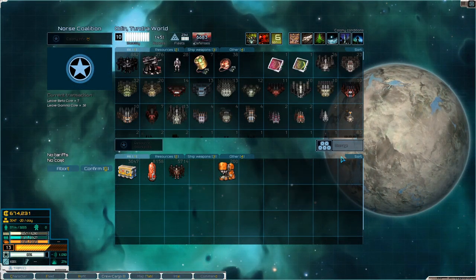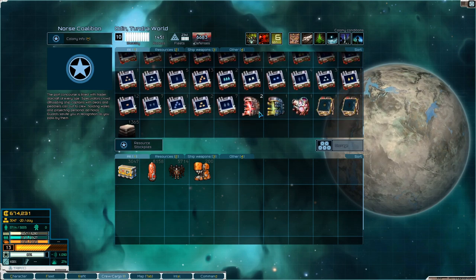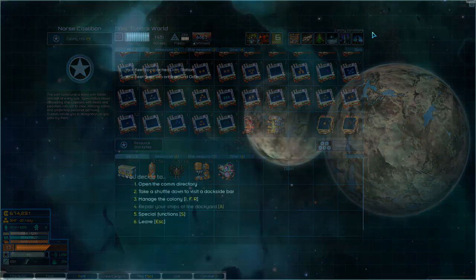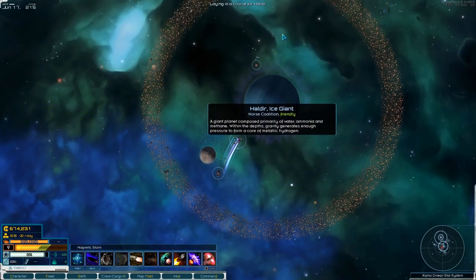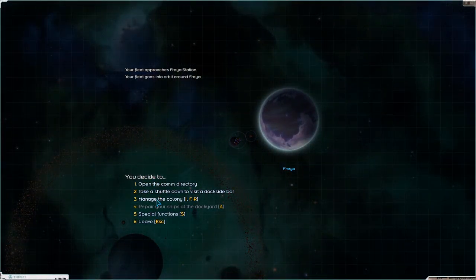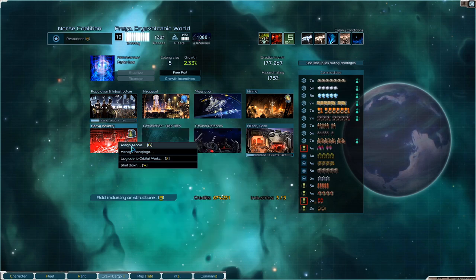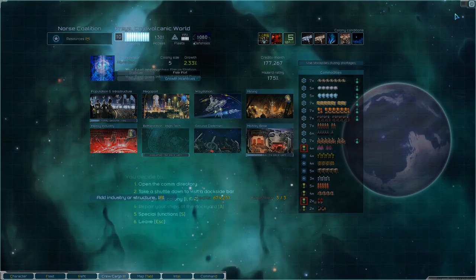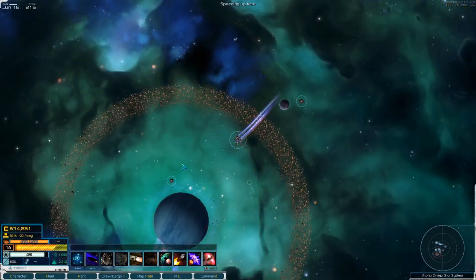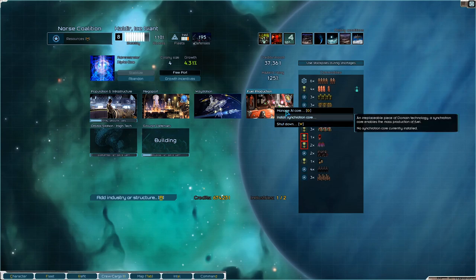We're gonna dump these guys off. We're gonna pick up that syncreton core - or I might not install it yet, because people frown on having those things. Actually yeah, because I want the battle station up before I do that. Heavy industry - you could really do with an AI core, couldn't you? An alpha core. It's Haldir that wants this. You want - install the syncreton core.